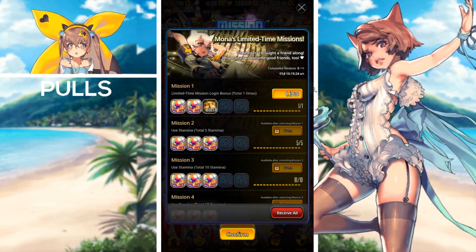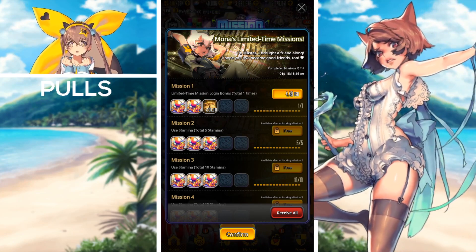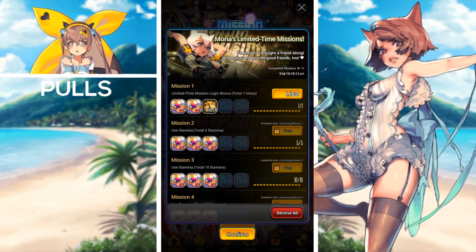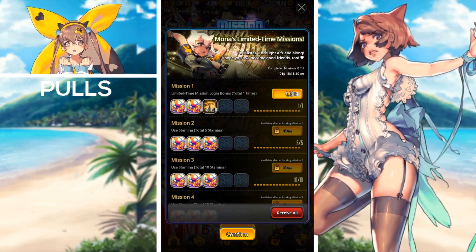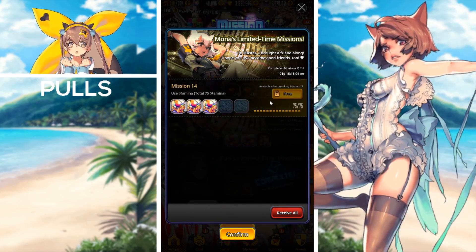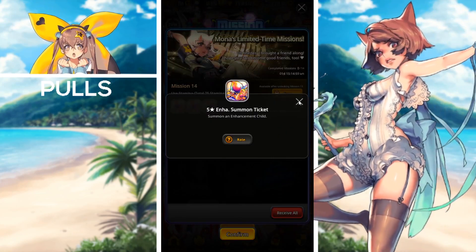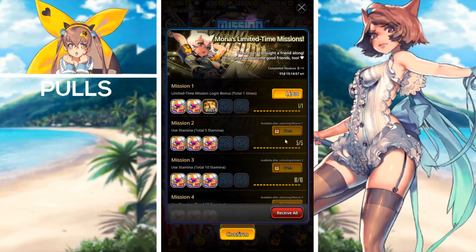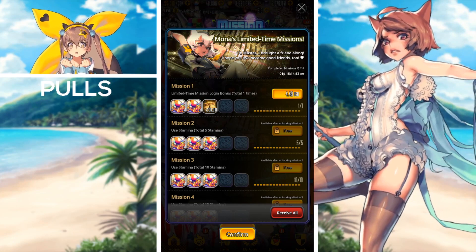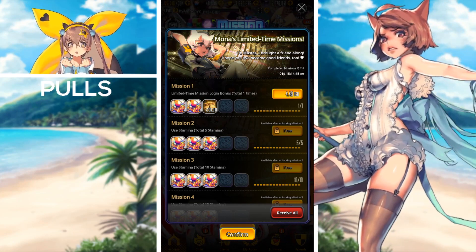The next mission pass ending will be Mona's limited time missions. This mission pass costs $4.50 USD and you will receive exp slimes for purchasing. After purchasing the first mission you will receive all remaining mission rewards up until mission pass 14, which rewards five-star enhanced summon tickets. This is a huge help if you don't want to level up your units in the story and just want to use exp slimes to get them to level 50 or 60 fairly quickly.